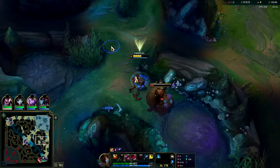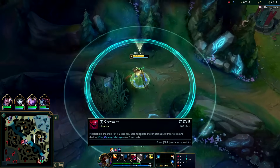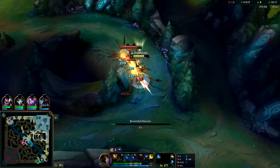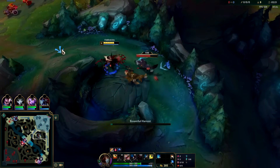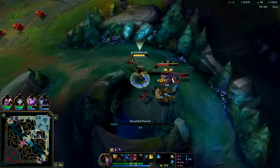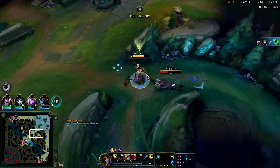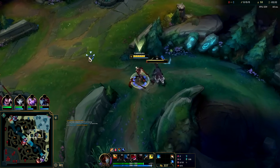I think we can pull him out around 350 health is when you can pull and drain. Once you have two points in Drain you can pull sooner — your Drain when it ends does a bunch of execute damage. The lower on health something is compared to its total health, the more damage your Drain actually does. That's where most of the damage comes from — the end of it, not the start. I pulled him too soon, he was going into the yellow.